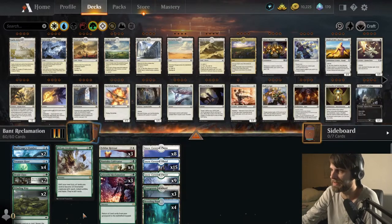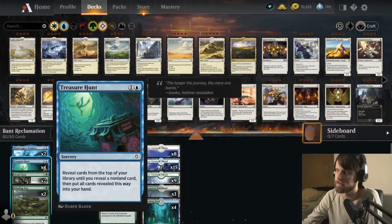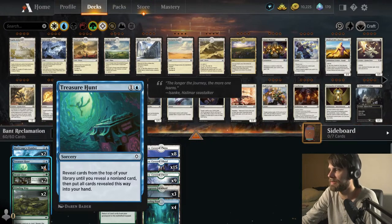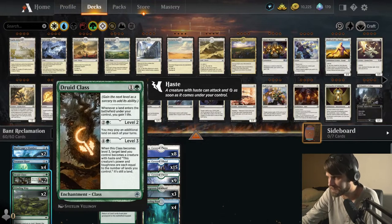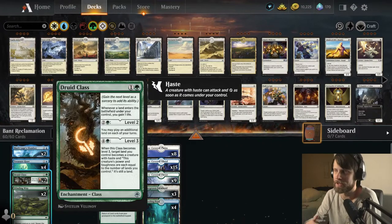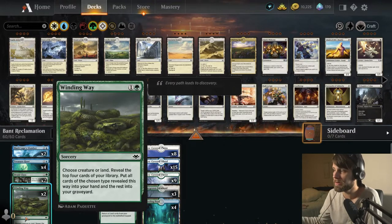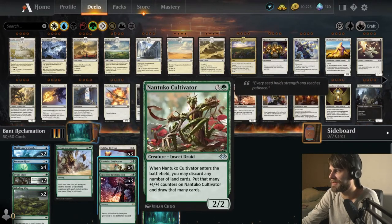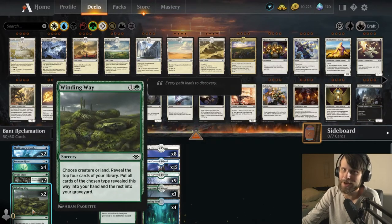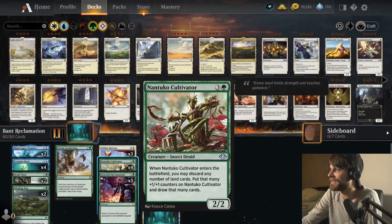To help get things into the graveyard, we do have Treasure Hunt — hopefully getting us a number of cards into our hand. Druid Class is a nice way to gain a little bit of life but also play additional lands each turn. Winding Way is a great way to get a bunch of lands into hand. There's really only one creature in the deck, so most often we're probably choosing land, but we can try to get the Nantuko Cultivator.